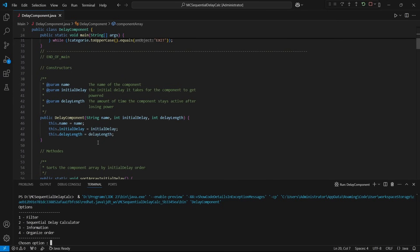The component constructor has three variables: the name, the initial delay, and the delay length. Before we display any list of components, we need to order them depending on our use case.